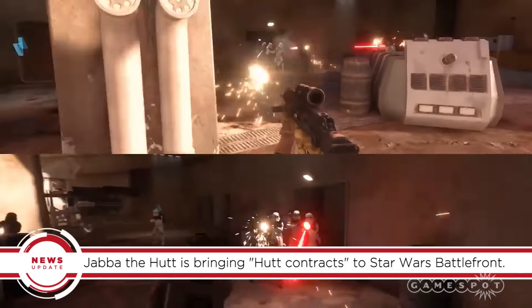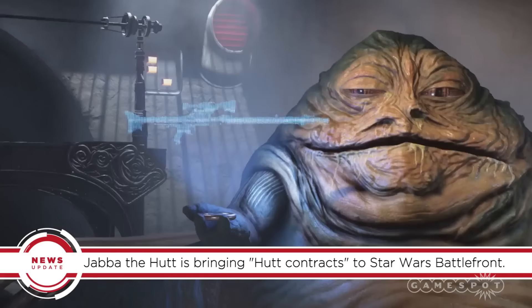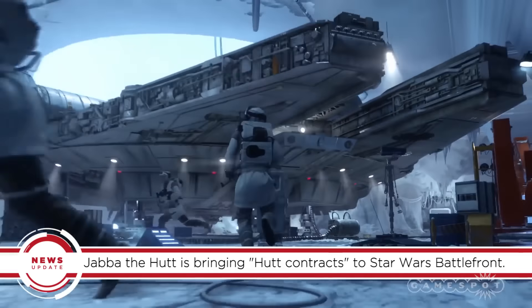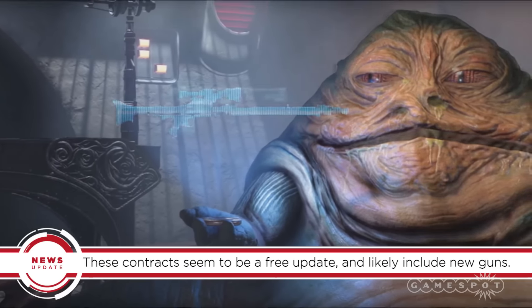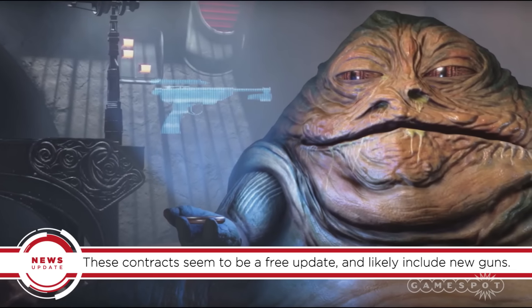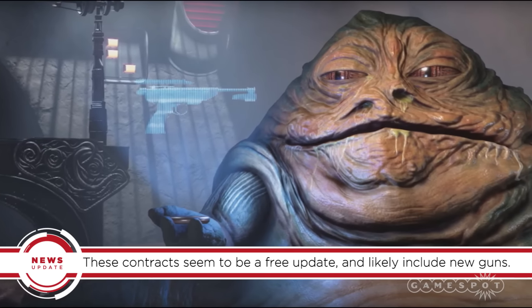An image of Jabba the Hutt appears, along with a message about new Hutt contracts, and they seem to be coming to the game for free. Jabba is shown holding two new weapons, so these contracts may reward players with guns when they carry out certain tasks — perfectly fitting for the crime lord.